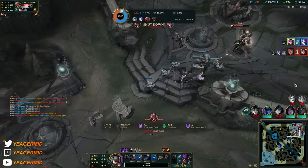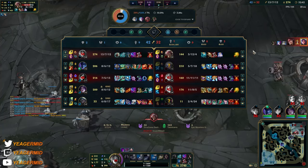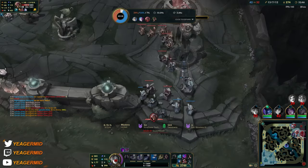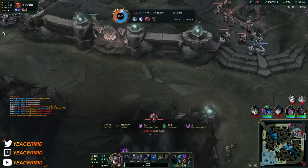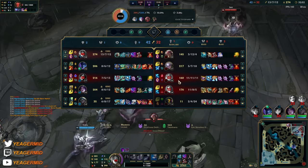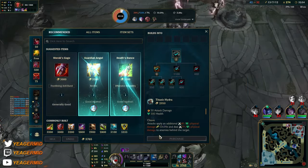We got two players and they spent pretty much everything trying to take us down — that's three for teammates to take more objectives. They could go Baron right now. I think they should be able to end because Galio and Jinx are down, so their carries are gone.